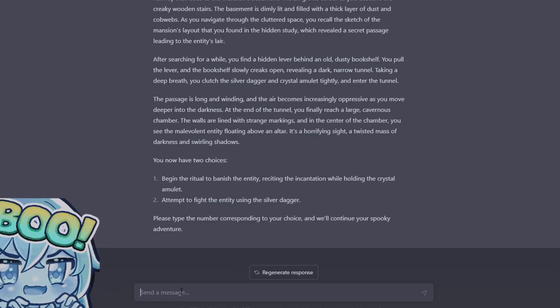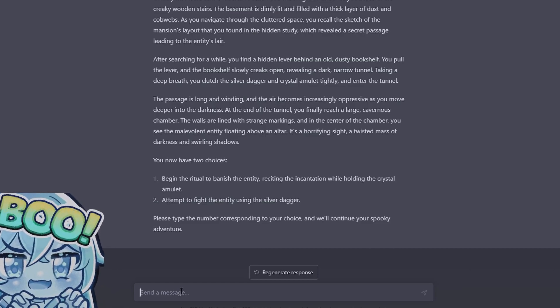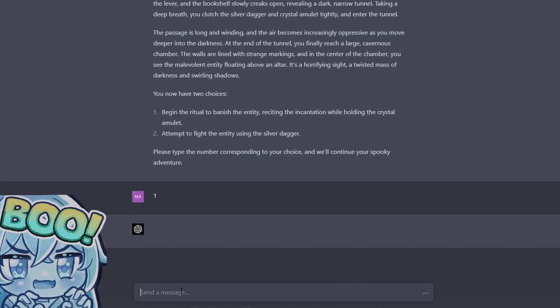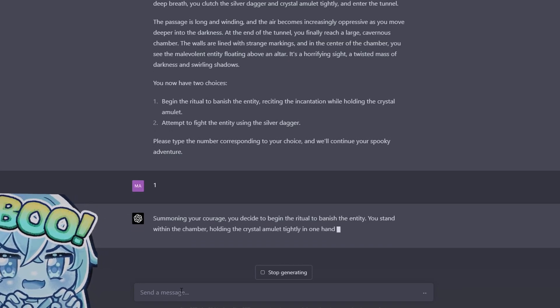Fight it or banish it? I think we're supposed to banish it but we'll see. Summoning your courage, you decide to begin the ritual to banish the entity. You stand within the chamber, holding the crystal amulet tightly in one hand.